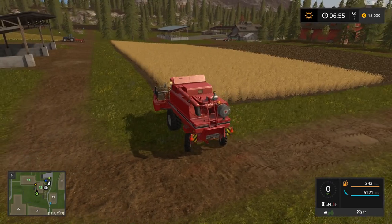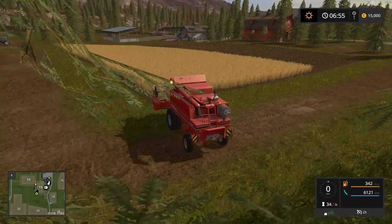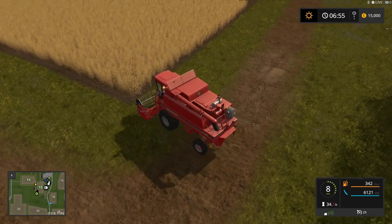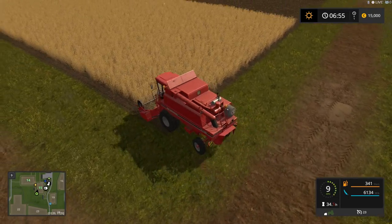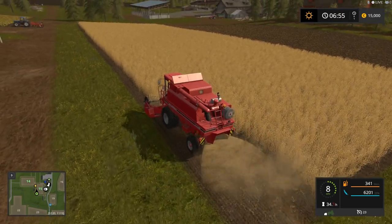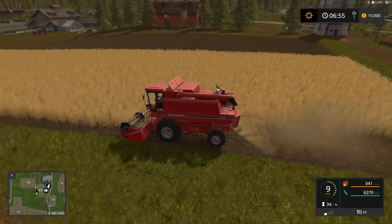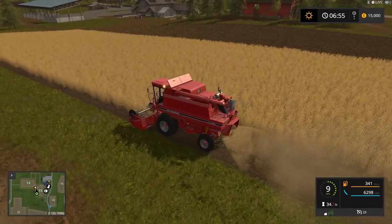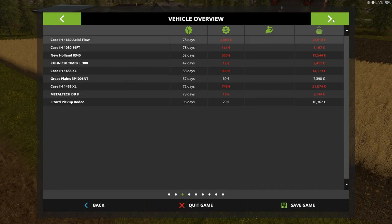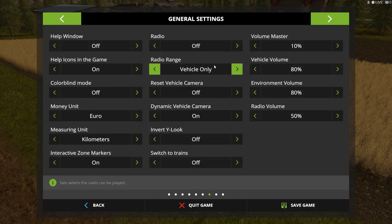I love the way it changes RPMs when it's actually harvesting — that's really cool. This thing runs pretty fast when it's harvesting. At nine kilometers an hour we're pretty good. Wait — why is it in kilometers? We're in America here, folks. General settings, money units: dollar. Measuring units: miles.